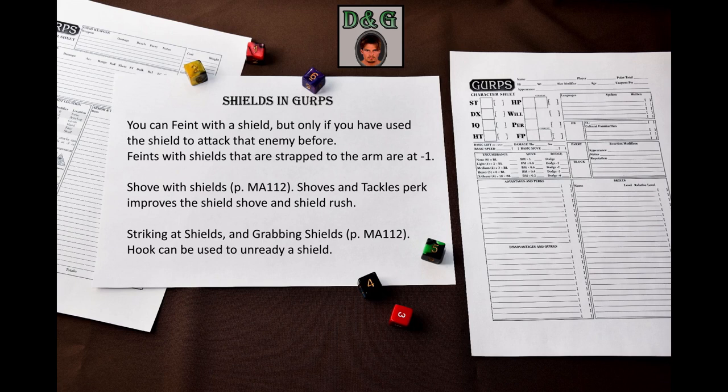A grabbed shield cannot block and does not provide defense bonus. If the shield is strapped to the arm, the wielder gets plus 4 to attempts to break free. The Hook technique allows the user to hook a shield and unready it using very similar rules. GURPS Martial Arts Technical Grappling reworks grabbing and hooking rules, but also has things reasonable for the normal grappling system. For example, if you try to grapple the enemy and he blocks your attempt, but his margin of success on his block roll is equal to or less than the defense bonus of the shield, then you may elect to grab the shield instead.